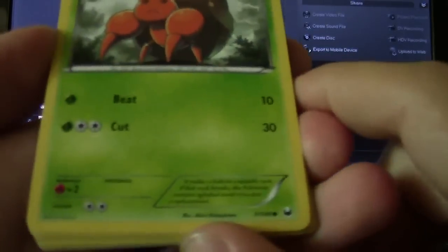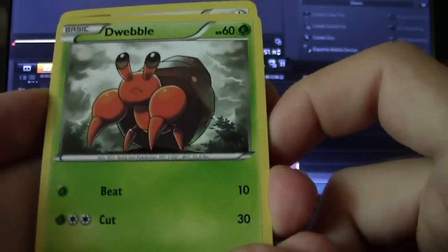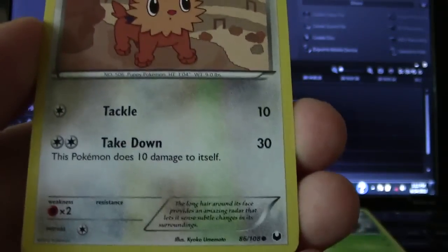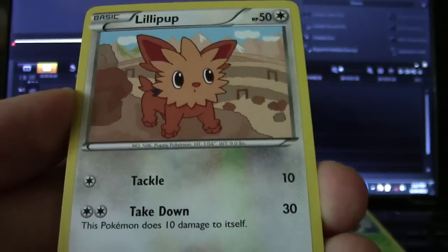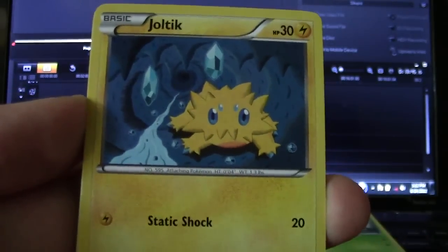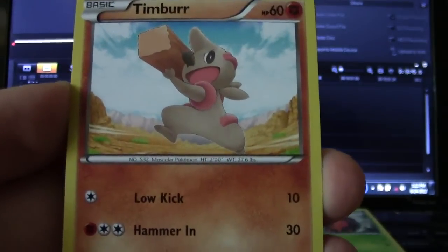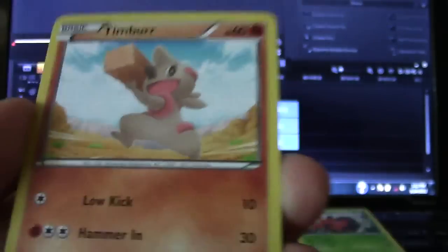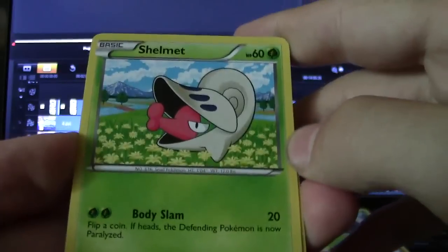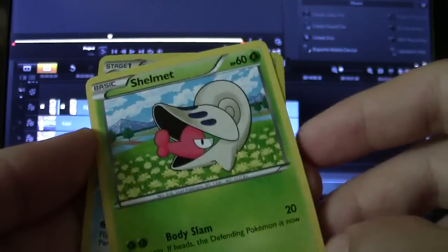We've got a Dweeble, looks very serious with the thunderclouds in the background. A Lillipup, hanging out near the sandy ruins of the deserts to the west. Joltik, hanging out in Chargestone Cave. That's a pretty cool card. Timburr — looks like he's going to wallop the camera with his wood. Shelmet. I like how they put all the Pokémon where you've seen them in the route.